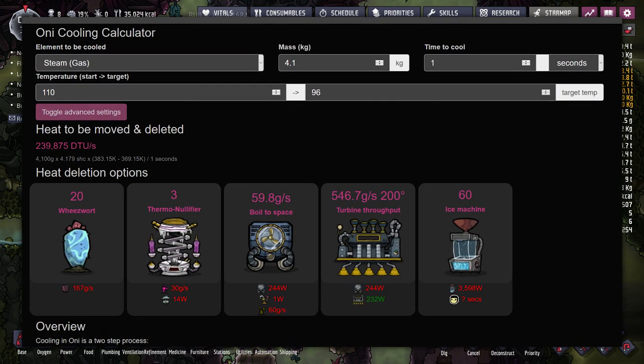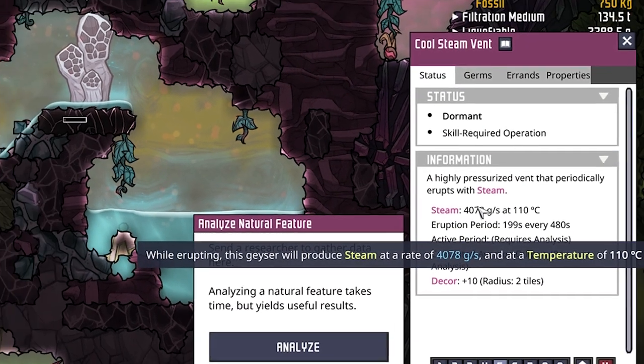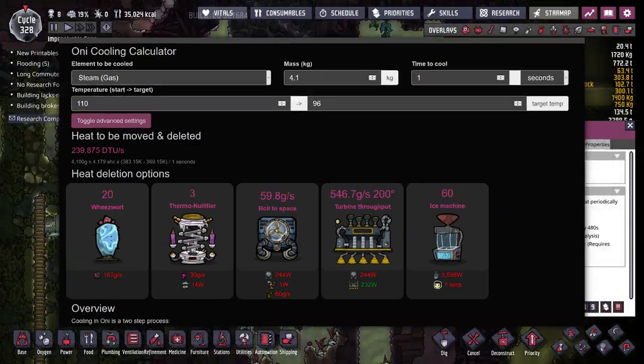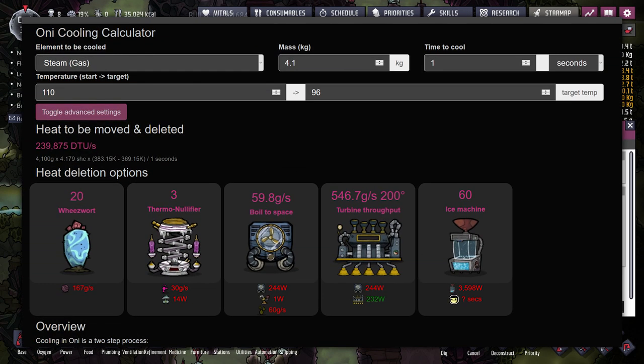That same website with the food calculator also has a cooling calculator. I put in all the numbers: cooling steam from 110 to 96 degrees Celsius with a mass of 4.1 kilograms per second — the steam vent pumps out just shy of 4.1 kg/s. From the calculator, that means we'd need about 240,000 DTUs per second of cooling, which would require 20 wheezewatts — the equivalent of three anti-entropy thermal nullifiers — or 60 ice machines, which is insane.